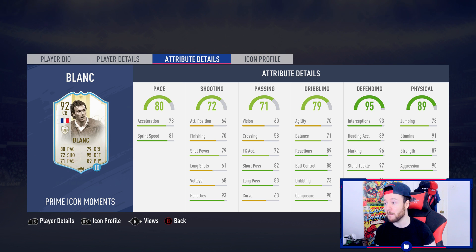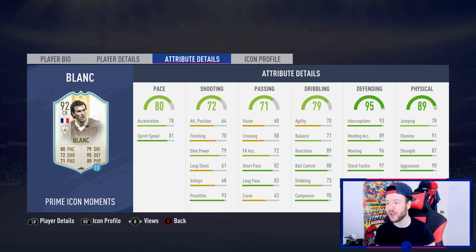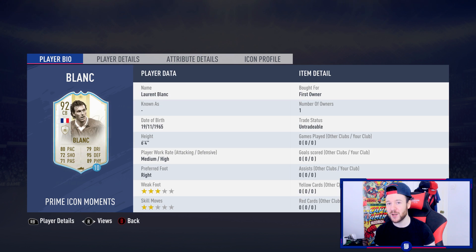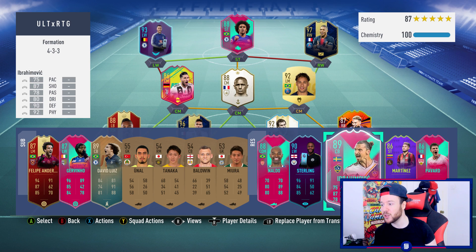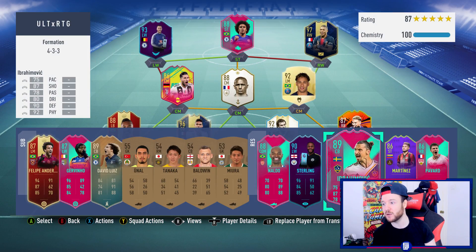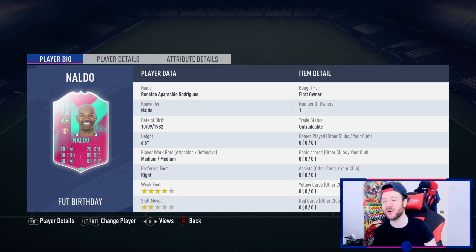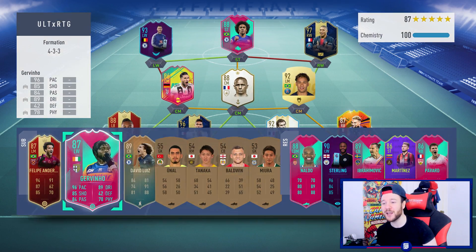When I tried the Laurent Blanc middle version versus the prime there wasn't much in it, so you were best purchasing the 89. Now with a prime icon moments version, how is he going to play? His pace feels fine in game. The defending is amazing, physical stats are great, he's six foot four so jumping is not terrible. On the ball — look at the composure, dribbling, and passing. Ibrahimovic is already unlocked but he's going into the SBC — I don't feel any interest in trying him. His stamina is quite weak for a midfielder, his jumping is trash, and his acceleration is woeful.